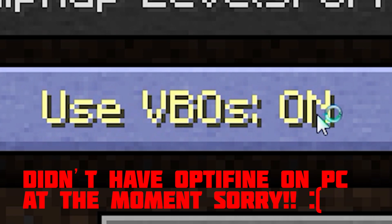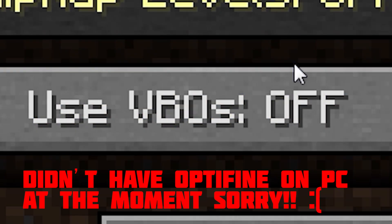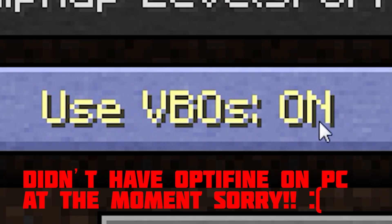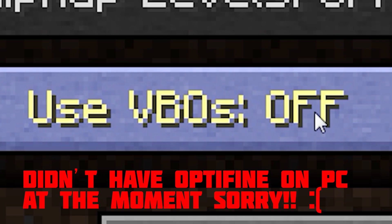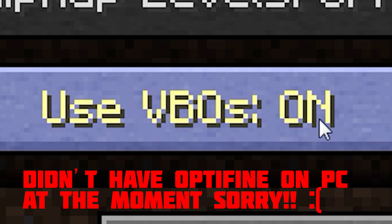At number five we have the legendary Optifine mod for Minecraft. I don't want to go into too much detail since there are loads of mod installation guides on YouTube — just search for it. Optifine is essentially an advanced version of your normal video settings, allowing you to tweak your performance a lot more and giving you a much more flexible video settings menu.